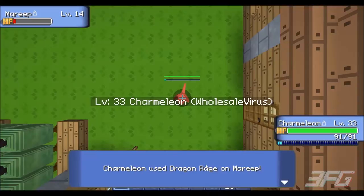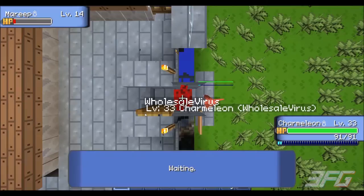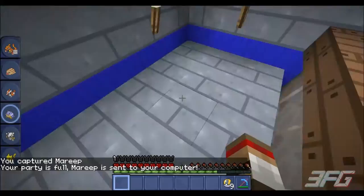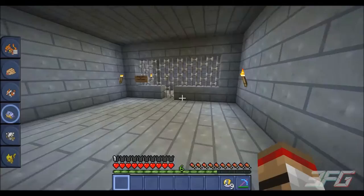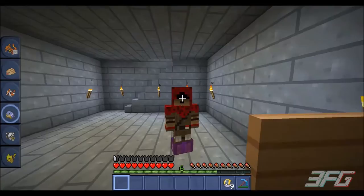Police station! Let me fight this — oh a Mareep, dragon rage! It lived through it. Let's try to catch it — we captured the Mareep, nice! And downstairs — oh look at that, a jail reserved for Team Rocket. Forget Team Rocket — you know where it's at: Team Magma! I'm the resident bad guy.